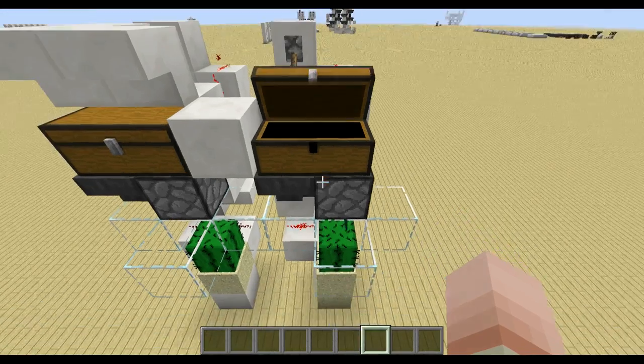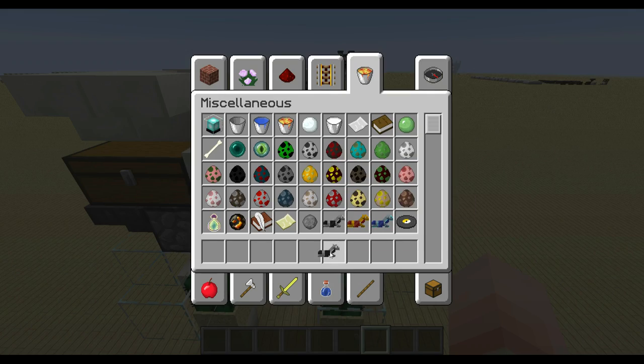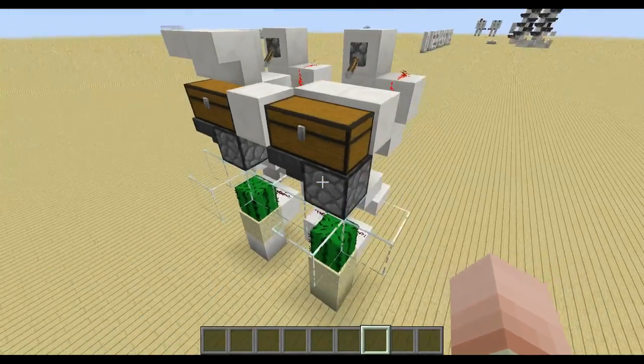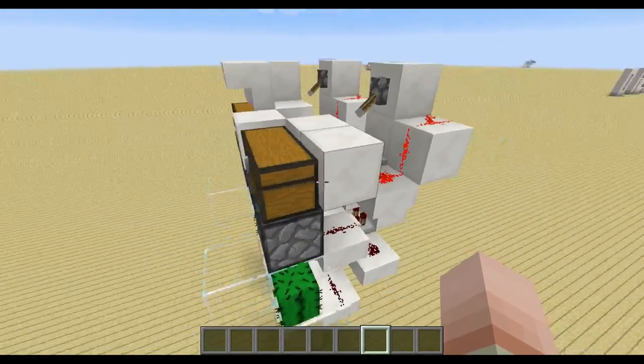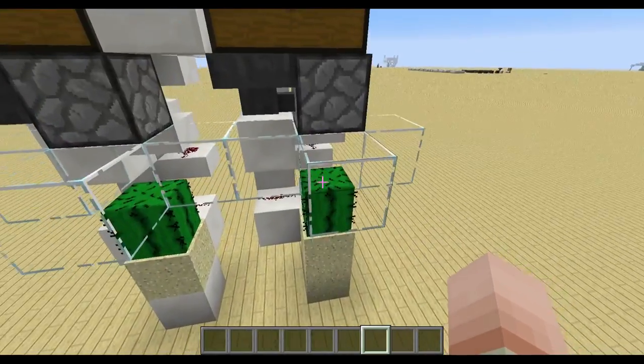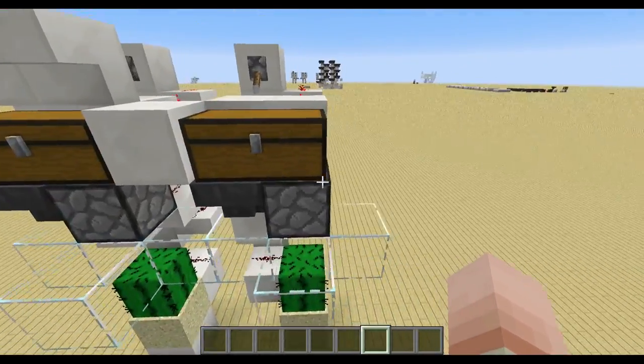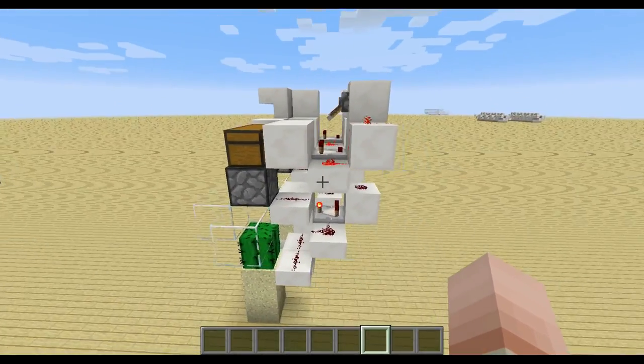As you can see, it starts to dispense the ender pearls because the chest is almost full. The good thing about this is if you dump anything else besides ender pearls — or in the other case, dirt — in this chest, it can't go through. So it is also safe for dispensing items that you want to keep, which is quite nice.